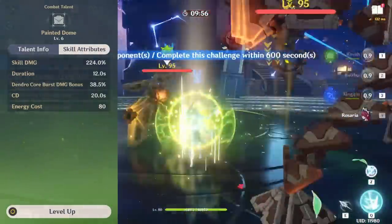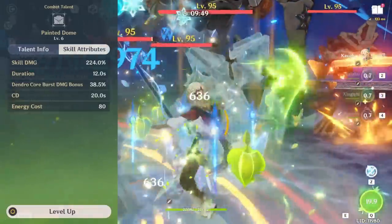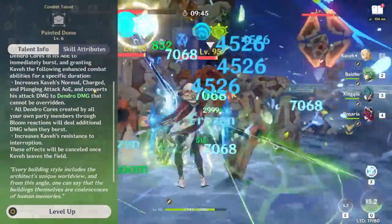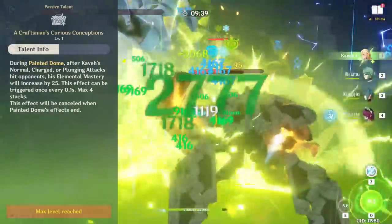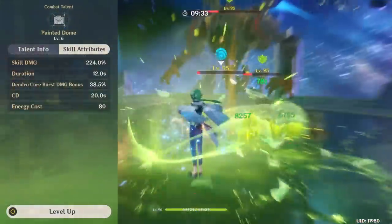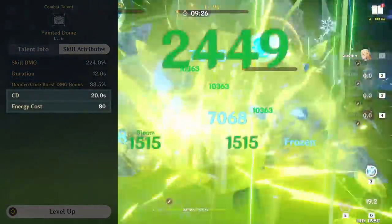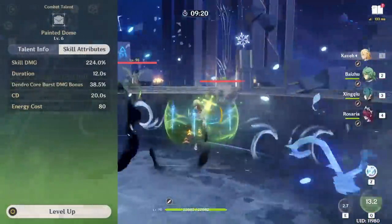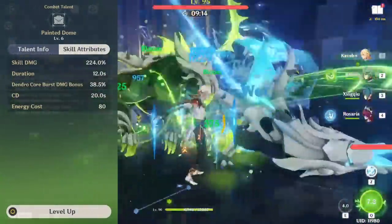Kaveh's first priority talent investment, Painted Dome, is responsible for Normal, Charge, Plunging Dendro Infusion, and Increased Dendro Core Explosion Damage. He first explodes all Dendro Cores in his Burst area, then gains these enhanced combat abilities for 12 seconds, during which he has increased interruption and activates his A4 passive, further increasing his Elemental Mastery by up to 100 after performing Normal Charge Plunge attacks. As he loses these effects when swapped off-field, Kaveh's primary role is to remain on-field and consistently attack, using his Dendro Infusion and Elemental Skill to constantly generate more cores. With a 20 second cooldown and 80 energy cost, Kaveh's Burst is relatively expensive, but less noticeable since his on-field playstyle allows him to personally collect most energy orbs. Instead of the usual 200% requirements for off-field supports, Kaveh can get away with 160% or less.